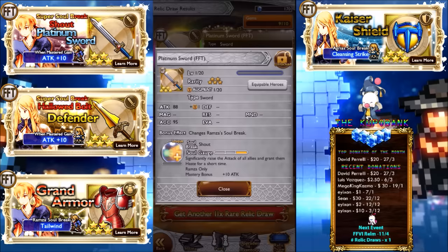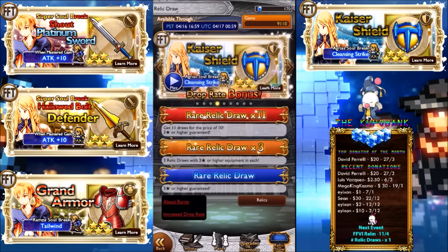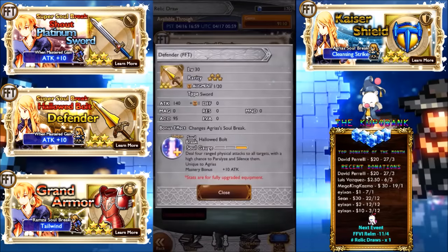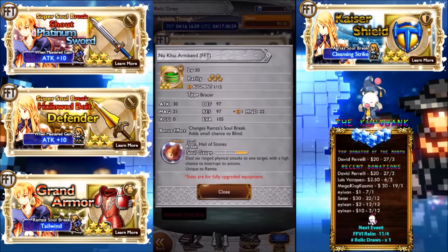The very best of luck in your draws, because I know some people have been saving 600 mithril just for this. There's quite a bit of relics you can draw for — another really good one is Kaiser Shield, which a lot of you will probably go for as well. I don't know whether I should go again to be honest. Should I save? There's nothing I really really want, but should I just do another one for the hell of it?